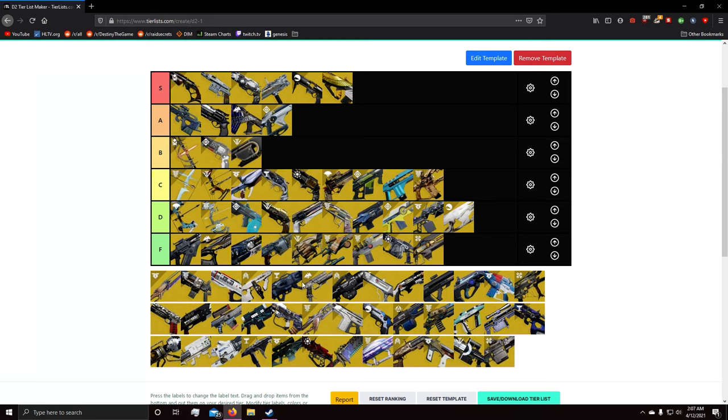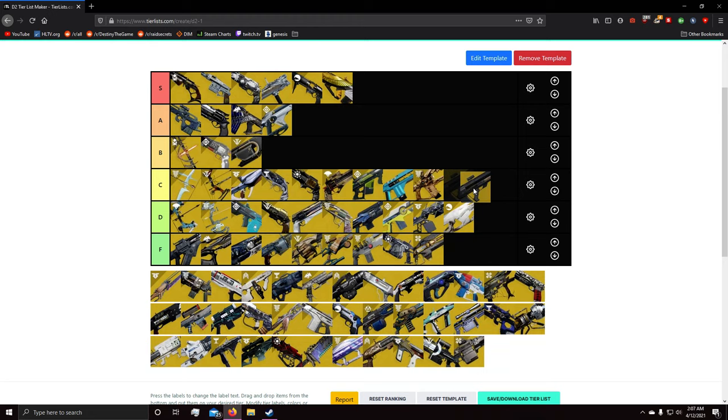Next in pulse rifles is Graviton Lance — C tier. I actually used this today. It can three-tap people but it's like a very limiting scout rifle. It's just an okay gun — not bad, not good, a mix between a scout and a pulse rifle, and that's the issue keeping it from rating higher. If it could shoot faster it would be a lot better. Being in the energy slot means it competes with Bottom Dollar, Felwinter's Lie, Fighting Lion, Telesto, and Jotunn. Would you prefer Telesto which is more reliable? Probably not Graviton Lance.